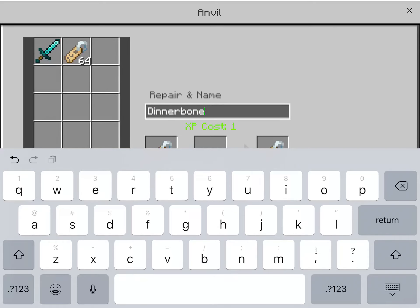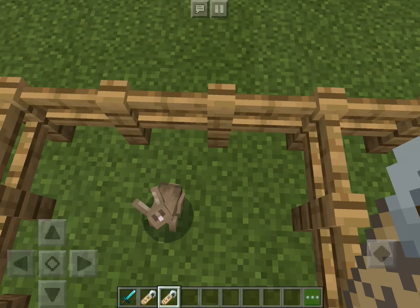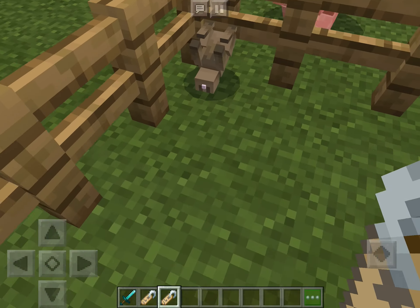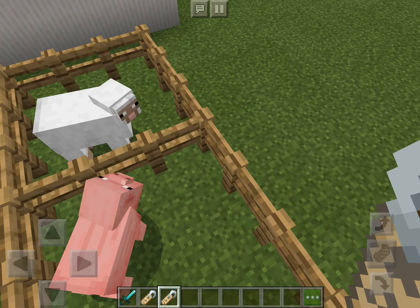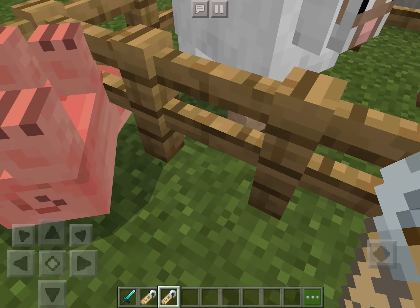So now, once you've done that, you can hold the Dinnerbone tag in your hand. And now if you go up close to an animal, you can press name and now it's upside down. I love this feature because it makes any animal upside down. You can choose any animal that you want to. And I just think it's really funny.